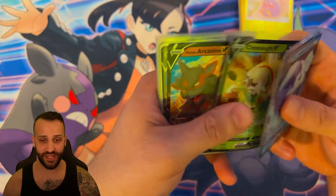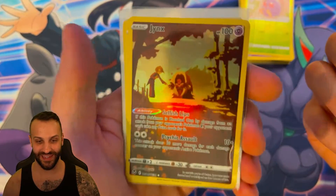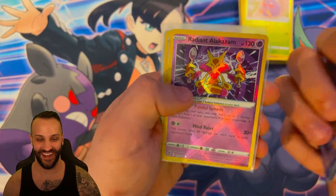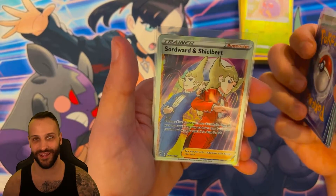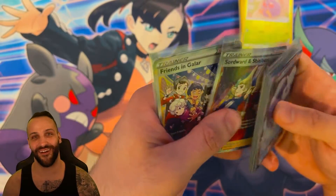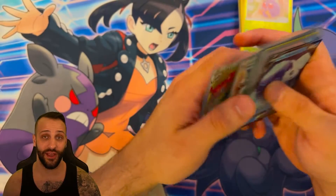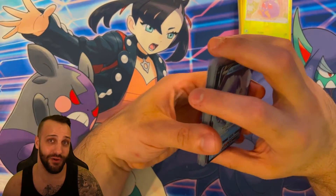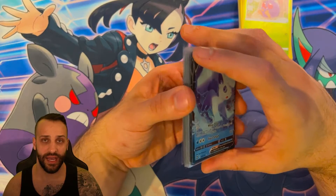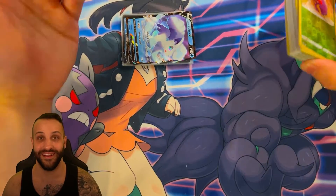We got two Vulpix, a Chesnaught, two Arcanines, the Unown V-Star, two Regidrago V-Stars, the Jynx Trainer Gallery, Radiant Alakazam, Radiant Jirachi — both great Radiants — Swordward and Shieldbert, Friends in Galar, and a Mawile V-Star. Honestly the number of hits is pretty consistent with what you would find in a booster box. The difference is you'd probably expect at least a Full Art and that Rainbow in a typical booster box, so we might have actually done slightly worse. I did better in the actual booster box opening — I just unfortunately lost the recording.